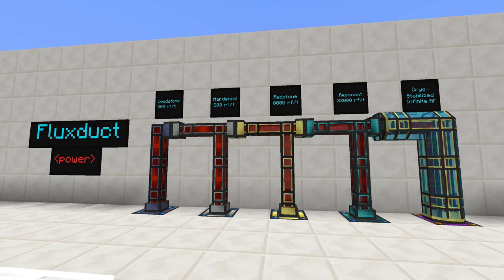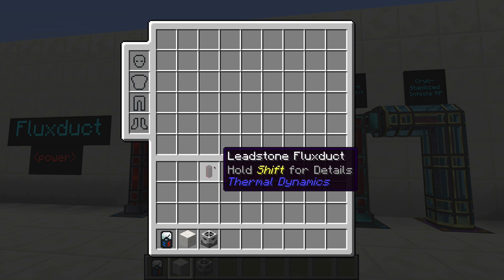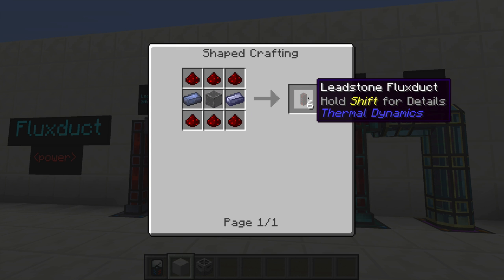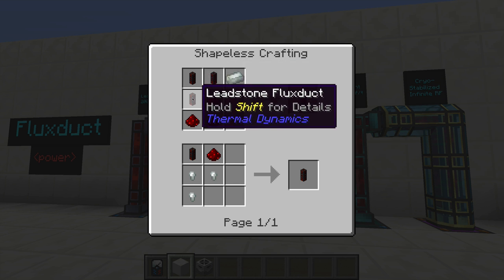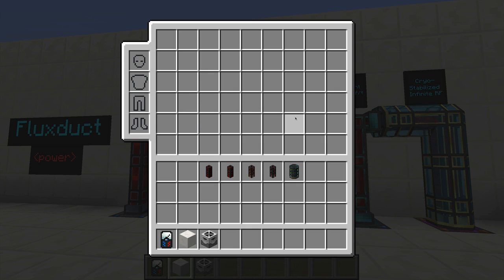Thermal Dynamics adds four different types of power cabling into the game called Flux Duct. On the left we have Leadstone, which is the weakest type of Flux Duct, followed by Hardened, then Redstone, then Resonant, and then Cryo-Stabilized Flux Duct. If you've used Thermal Expansion before, the recipes will be very similar, or somewhat similar anyways. Leadstone is very simple, needing only some lead, and it will give you six Leadstone Flux Duct. If you need to make Hardened, you need an Invar Ingot plus three Leadstone Flux Duct. You can use either one Ingot to make three, or three Nuggets to make one.